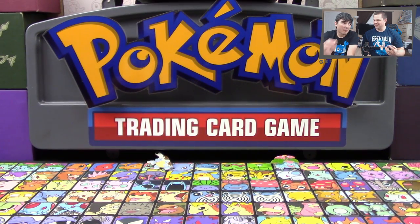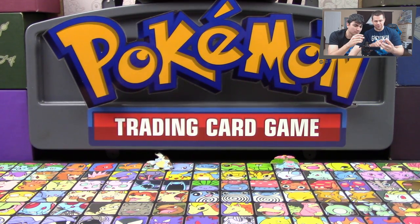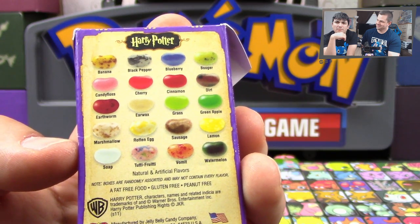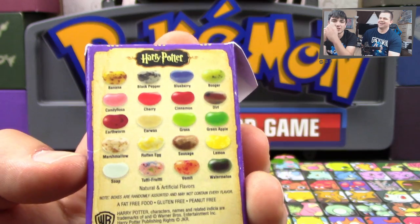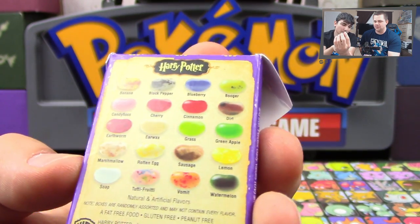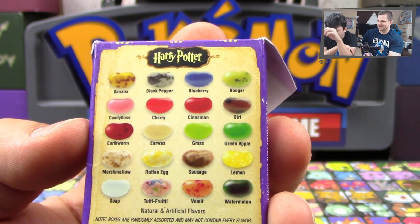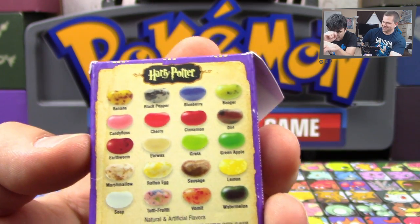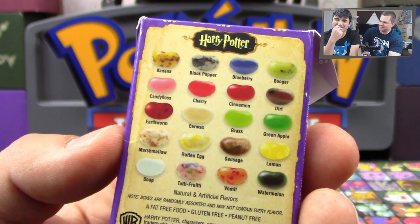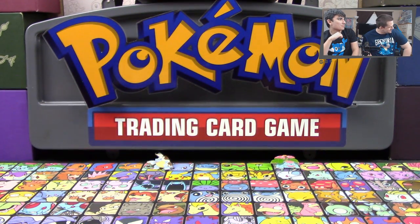All right. Which one are you going to eat next? This is the scary one right here. That one could be earwax, rotten egg, or marshmallow. It might be marshmallow actually. Please be marshmallow. Please be marshmallow. What is it? It's marshmallow! What's the last one? That one could be earthworm, cinnamon, or cherry. I think it's earthworm. Let's see. Come on earthworm! What is it? Cinnamon. Dang it. I'm in the lead with three points. I thought it was cinnamon - I figured it was earthworm. Oh my gosh, yes, it's earthworm. I think I smell it.